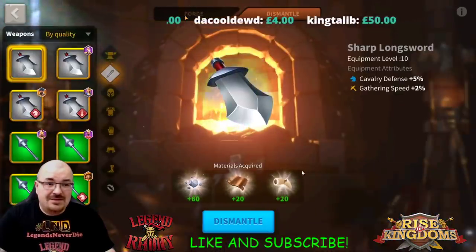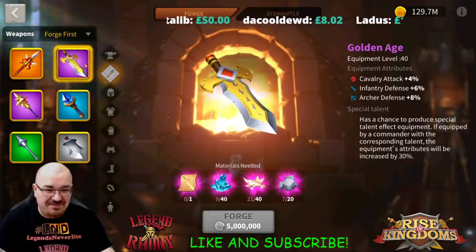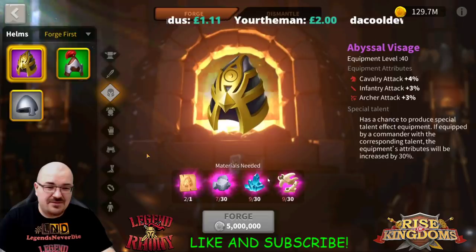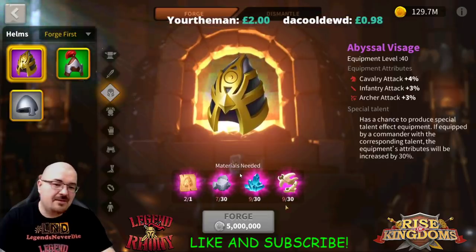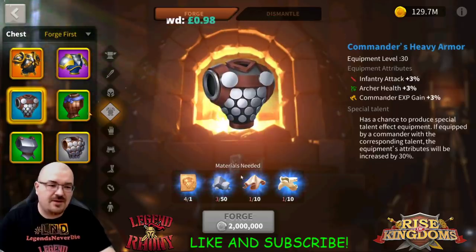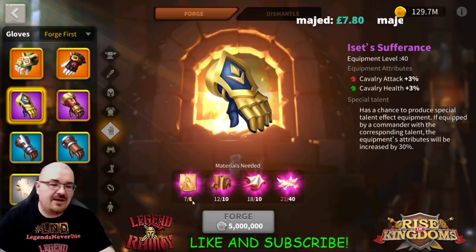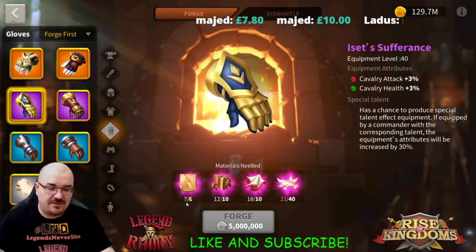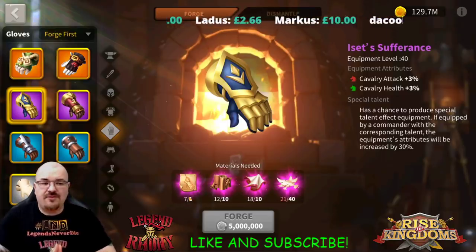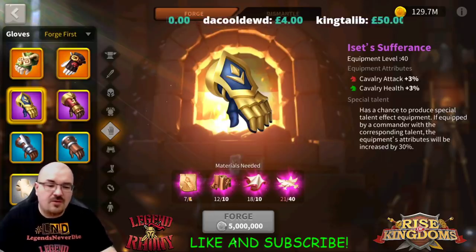I went into the forge and started looking at my epic equipment that I have blueprints for, and I literally didn't have materials for any of them. But I still had a couple of chests which let you pick the resources you want to craft. I noticed I have seven blueprints for Eyesight Sufferance — that's a huge advantage, having a lot of blueprints from one type of equipment, and we're going to see why when I start crafting them.